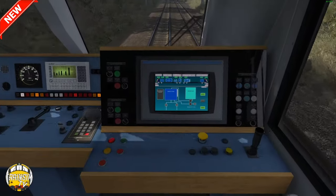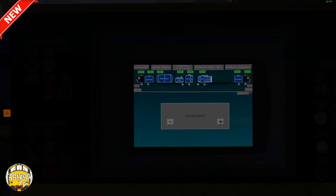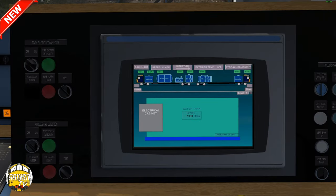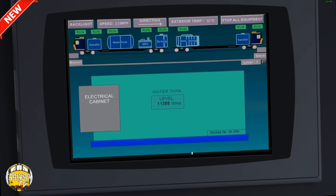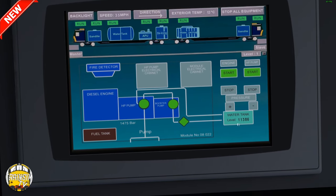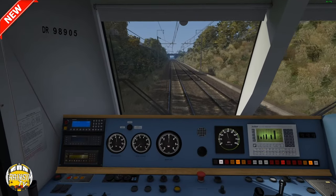The water tank screen shows the water level going down while you're spraying — it dropped noticeably which is a really cool detail. There's also a de-icing unit on the back. The operator screen tells you what's going on. I like it — it's good.